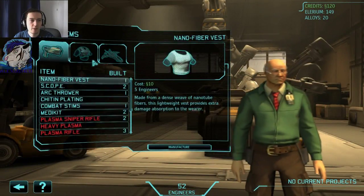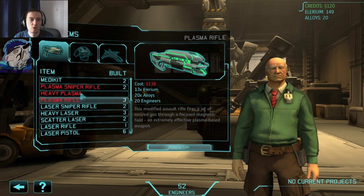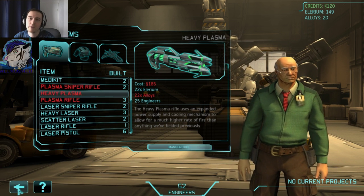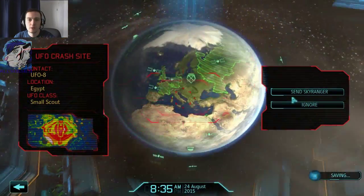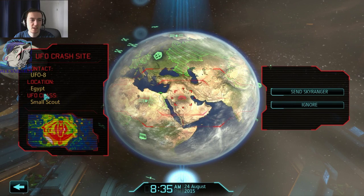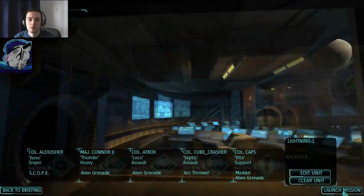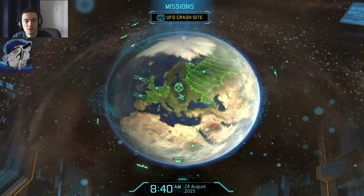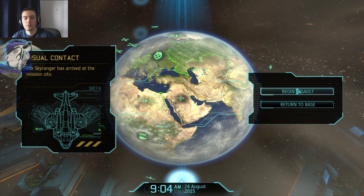Where is the heavy plasma? I need the alloys — I can't do anything about that. Small scout, Egypt, UFO aid. So let's start the mission then and see what we can do here. UFO crash site — dropship has arrived.